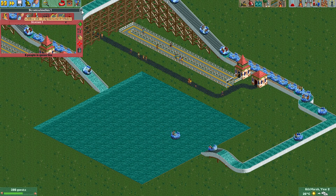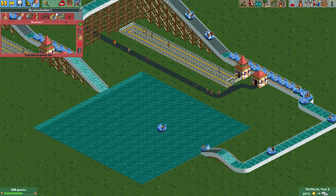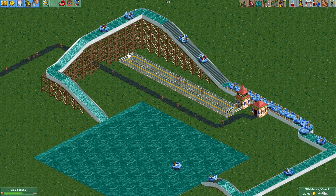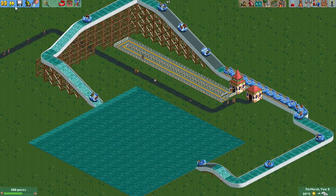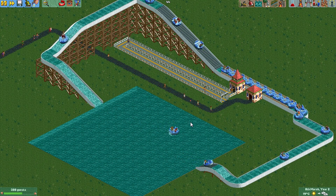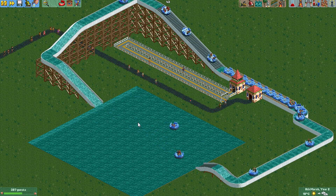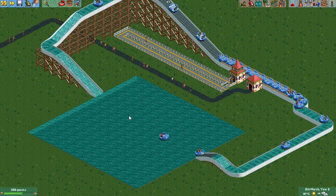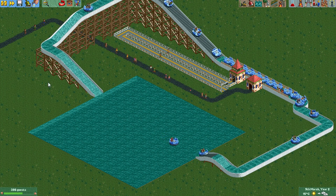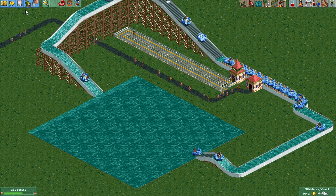The German name for that is Stromschnellen because I changed the language, but it doesn't matter. You can see — I will accelerate it a bit — the boats seem to be swimming over the sea with no tracks, but it's a little trick: you can make the tracks invisible. I want to show you how.